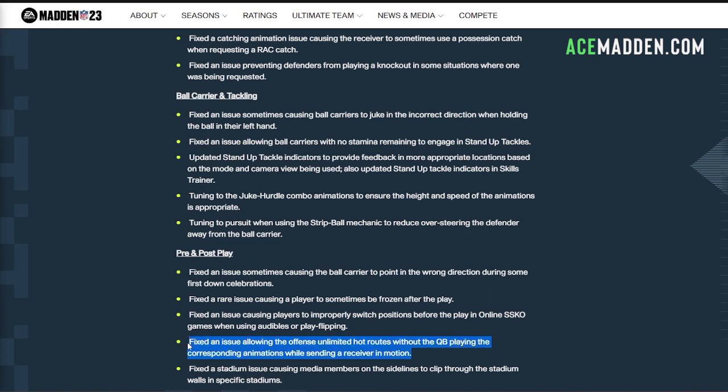In the pre and post play section, there was one thing worth discussing: a fix to an issue allowing the offense unlimited hot routes without the quarterback playing the corresponding animations while sending a receiver in motion. Basically you could do all your hot routes consecutively without waiting on your quarterback's cadence. I'm mixed on this — I understand why they took it out, but they really need to speed up the quarterback's cadence because we have to do all these hot routes and pass protections against insane blitzes, and sometimes you can barely snap the ball before getting a delay of game. They have the conductor ability that allows consecutive hot routes, but I don't think that should be necessary.